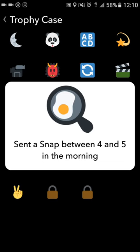This is one of my favorite ones — send a snap between four and five AM. I actually went to sleep and set an alarm. Woke up at 4:30, sent a snap, and went back to sleep.